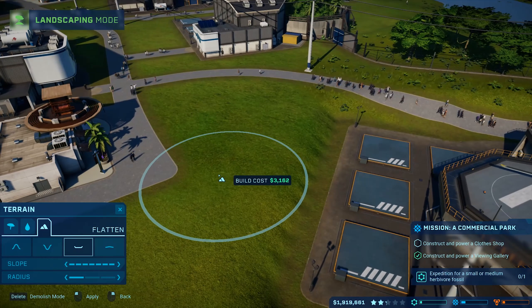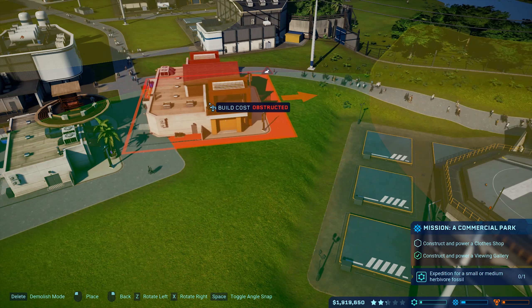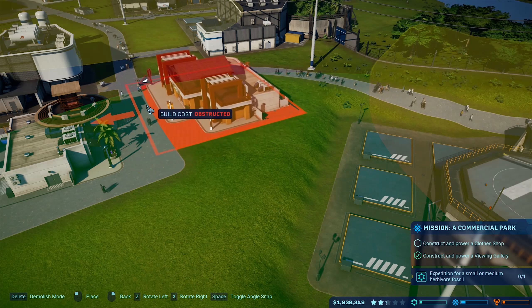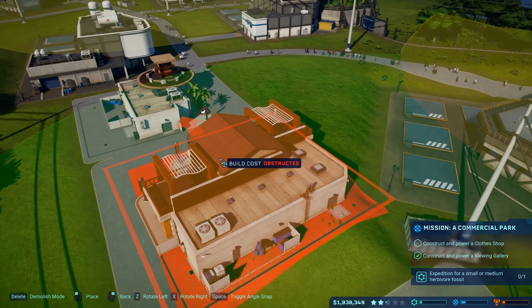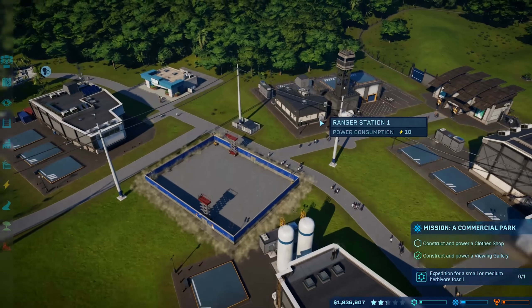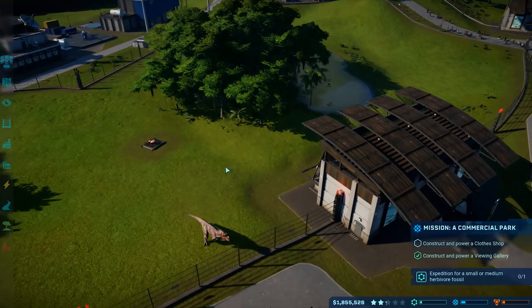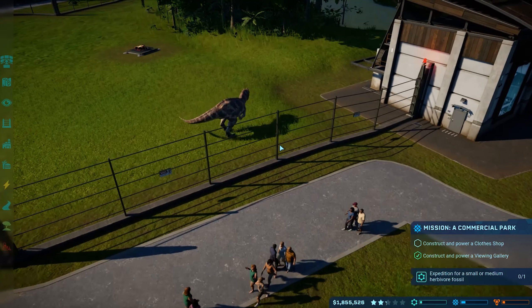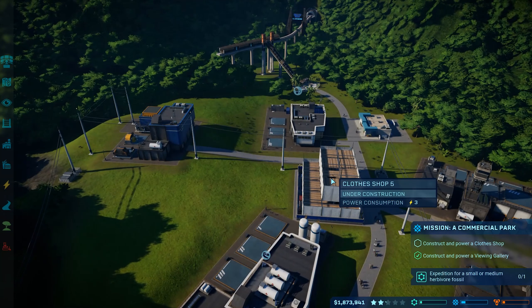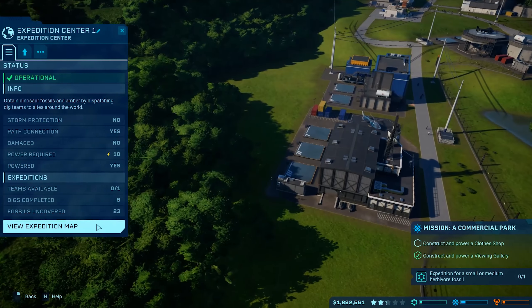If it lets me put the clothes shop over here - which it totally doesn't, because of terrain constraints. Flatten all this out, flatten all this out. Hit me up with that clothing shop! It's still not gonna go. I mean I could put it over here I guess. It is near the entrance still, so it's fine. It's not ideal but it's fine. Look, Chompy's showing off to the guests and they're all like - cool, he's Chompy. It's almost done and it'll be powered almost immediately, don't even get it twisted.